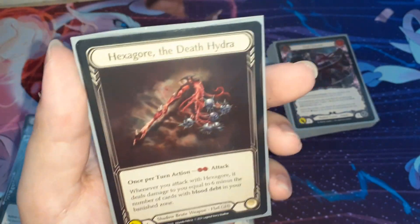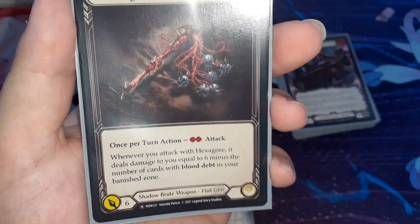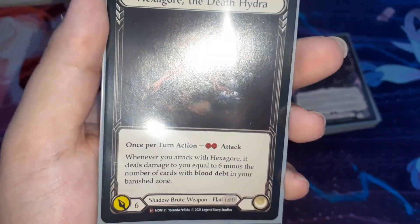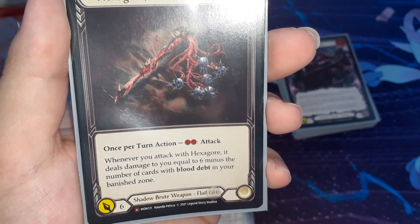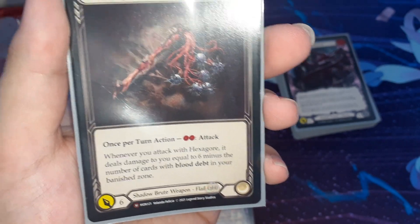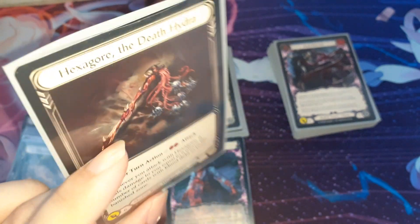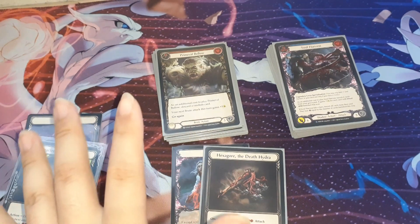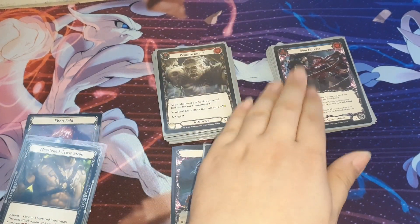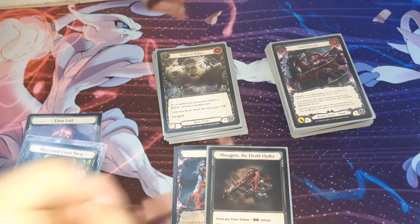Let's see the weapon — Hexago The Death Hydra. It's a Shadow Brood weapon, two-handed. Once per turn, 2 resources to attack. Whenever you attack with Hexago, it deals damage to you equal to 6 minus the number of cards with Blood Debt in your Banish zone. So this is more of a late game card — you can't use it straight away. You build out your Blood Debt in your Banish zone to be able to swing with this card. The idea is early game you attack with your attack action cards and build out the Blood Debt, then late game you swing with Hexago.